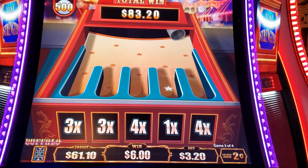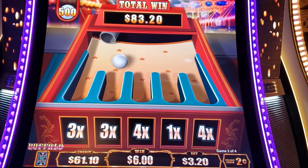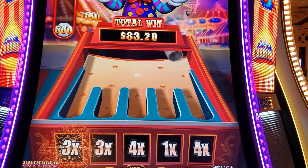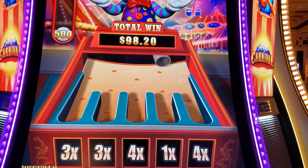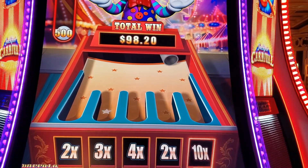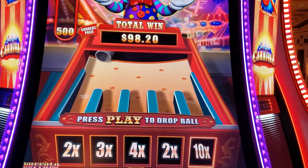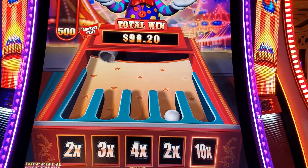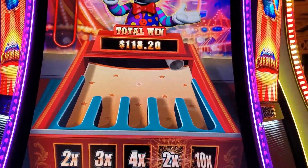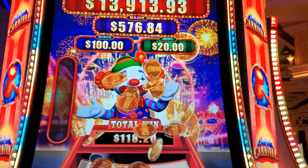This one's a five-dollar ball. Let's see — three times, very good bonus. And this one's our best, the ten-dollar ball. Let's get it in at ten times — let's take a shot at it. Got a two, unfortunately, but that's 118 bucks, very nice. Clown's happy, I'm happy.